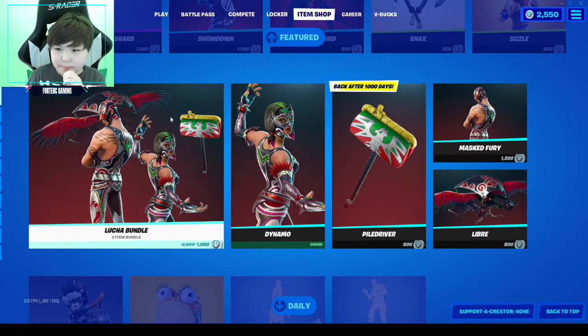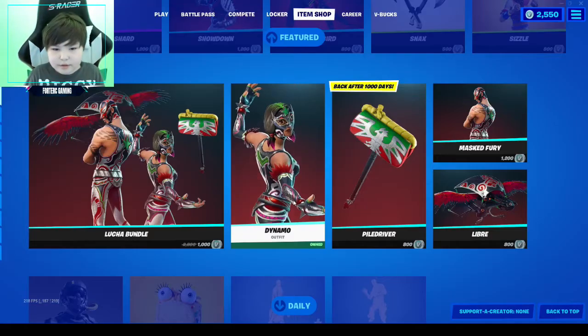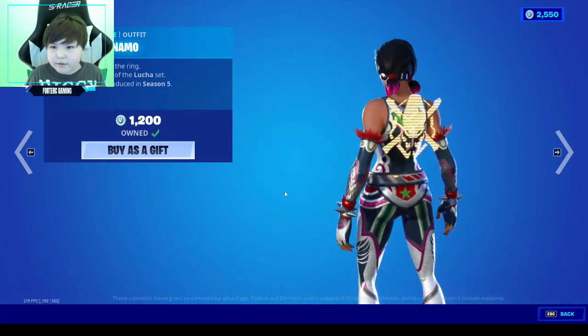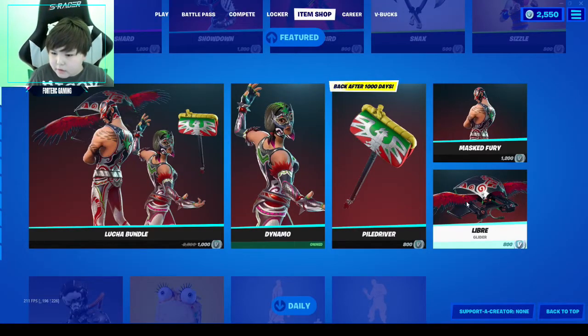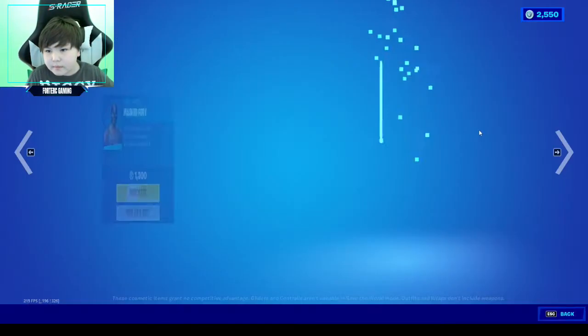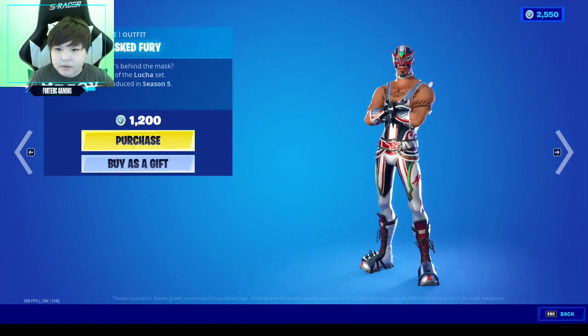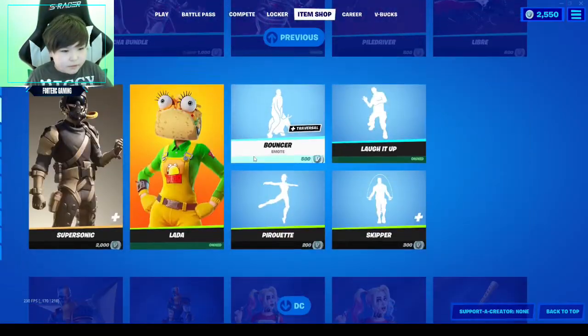We got the Lucha bundle — that's pretty cool. We got the male one for 1200 and Dynamo is 1200 too. Pretty cool. Libra is 800 and 800 for this thing as well. I definitely like the Lucha people.